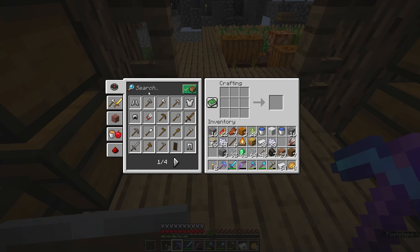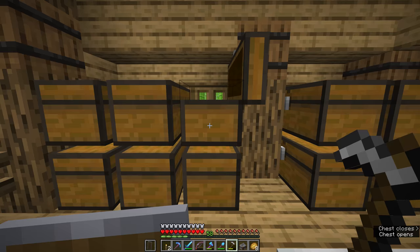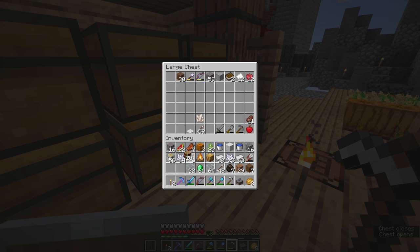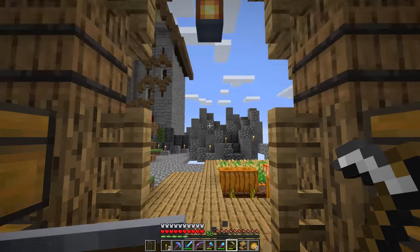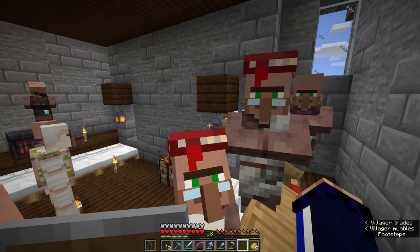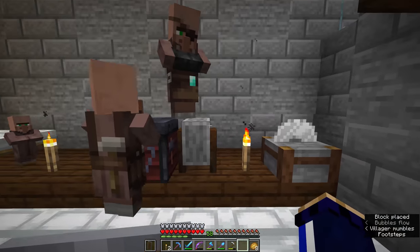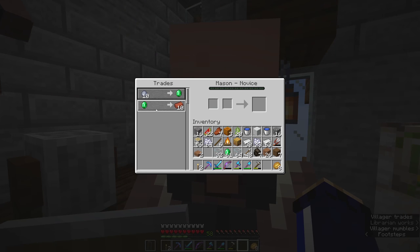I'm going to make one of them a librarian in the hope that we can get a Looting book, and I'm also going to make one of them a stonemason to see if we can get hold of some glazed terracotta or regular terracotta — building blocks we don't really have access to in this Skyblock world. The stonecutter recipe should be pretty simple: all we need is three stone and an iron ingot, basically a slab with a circular saw in it. And now let's find those bookshelves I made earlier so we can make a lectern. We'll pop one down in here and have a brand new villager take it up as a job site. We've got a new librarian — and they have Aqua Affinity. Not sure I'll need that in a sky world, but we'll try to reroll that. We'll also pop down a stonecutter and see if the other unemployed villager wanders over — and yes, he becomes a stonemason and he's already trading bricks.